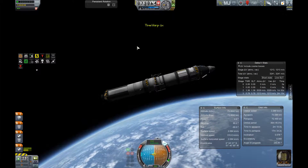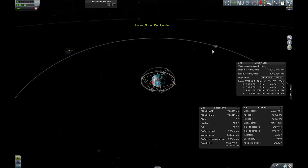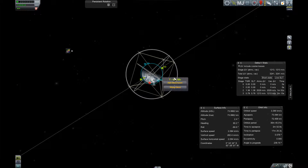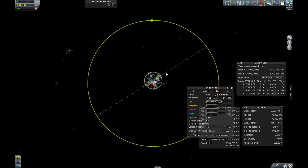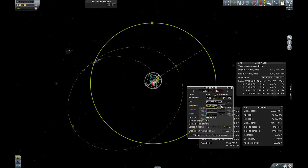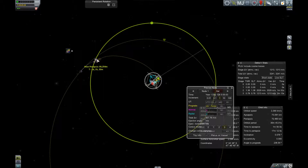And there we are in orbit. Now we just need to get the node going to get ourselves to the moon. So we select the moon as a target, then put a maneuver node here, and extend it prograde until we get to the moon. And there we go — we have an intercept with the moon. Now with the precise node mode, I can get this intercept as close to the moon as possible.